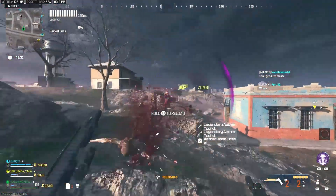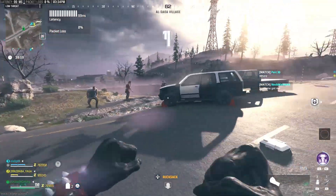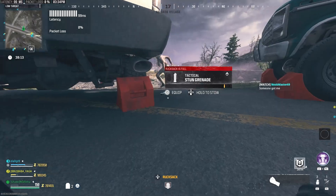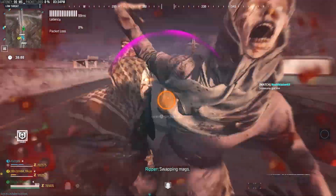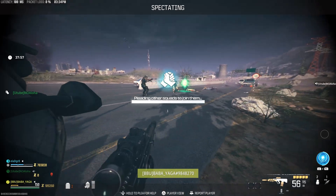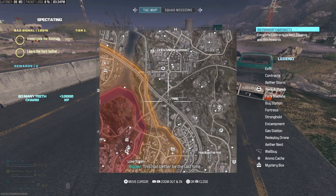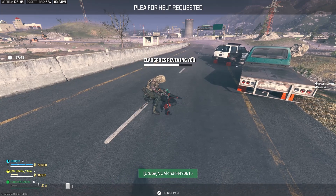You can do it with randoms, but most preferably you want to do it with a friend. When you have everything previously mentioned, you want to choose your tombstone location. When you do that, you want to down yourself without a self-revive, even though it doesn't matter. After you do that, you want to bleed out completely. And after you do that, you want to plea. When you finish pleading, ask your friend or anybody else nearby to res you. After they res you, you're going to see that your tombstone is completely gone. But that's a good thing, because when your tombstone is gone, this means your tombstone is where you died exactly, but it is in the next game guaranteed. And the only way it works is because the plea glitches the game and makes this method possible.